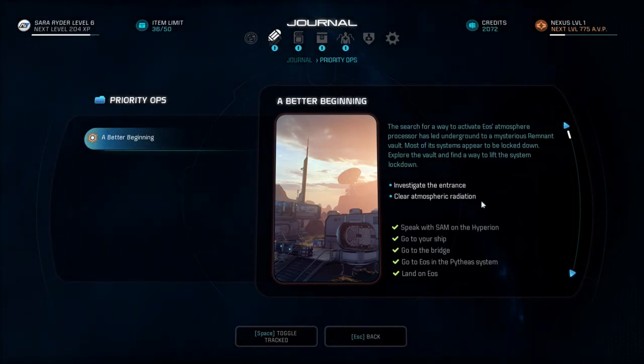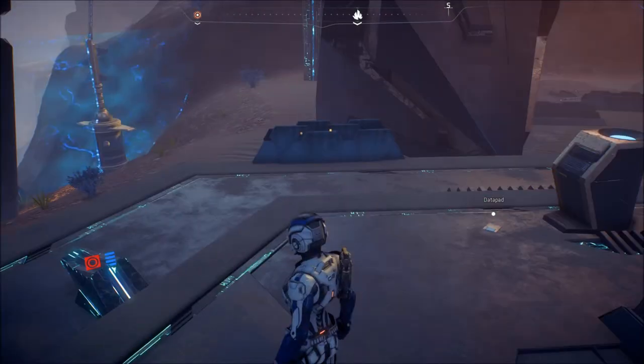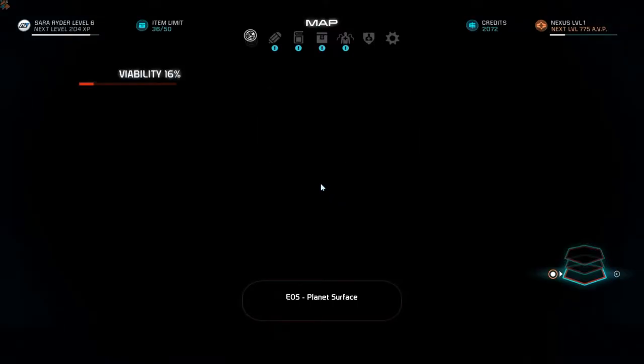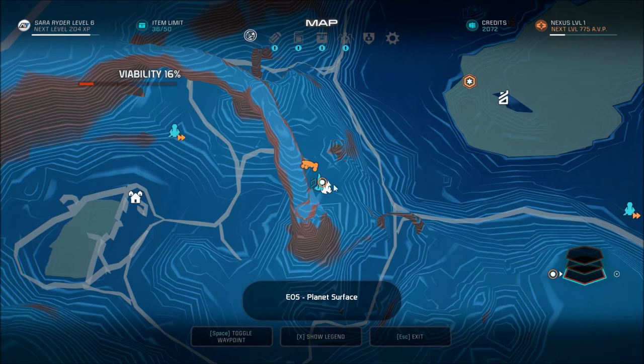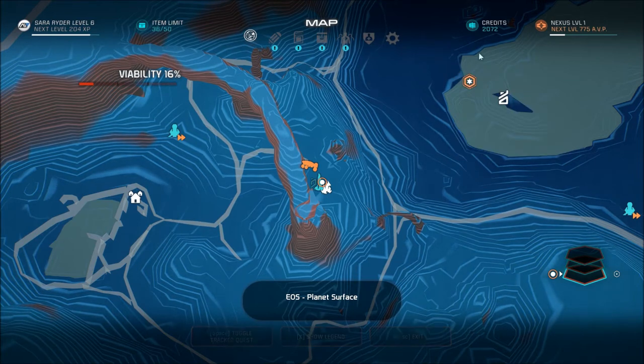Investigate the entrance. Explore the vault. Where's that? Where's the vault? Oh right, in the lake. The search for a way to activate EOS's atmosphere processor has led underground to a mysterious remnant vault. Most of its systems appear to be locked down. Explore the vault and find a way to lift the system lockdown. Cool, okay. We'll do that.